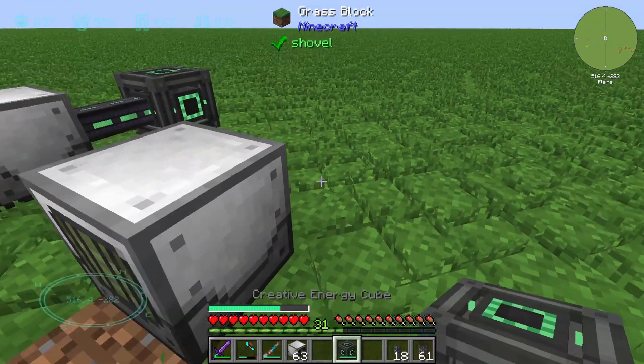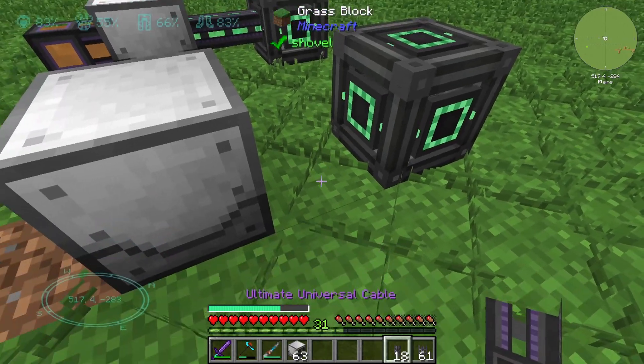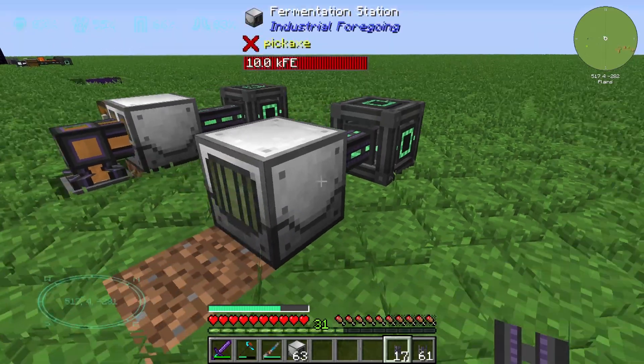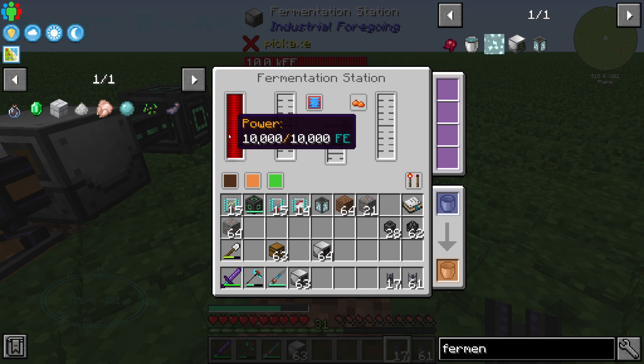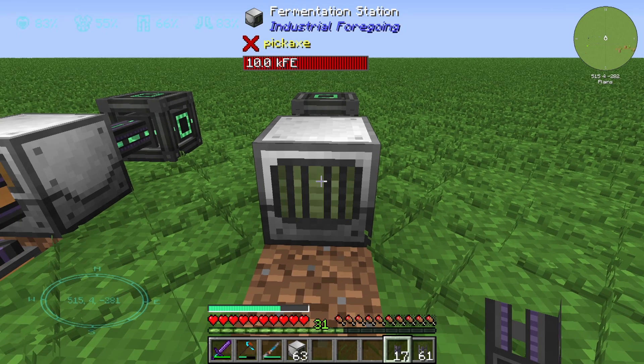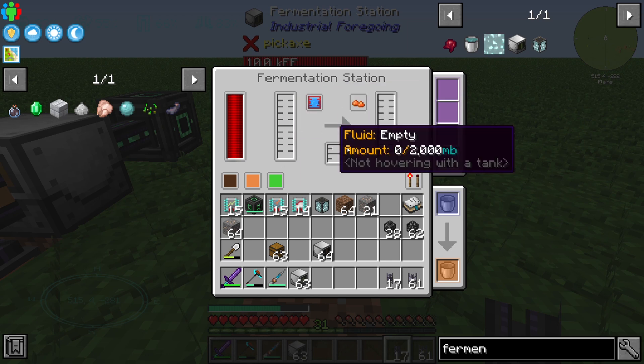First we need some energy. We will connect this energy cube with a cable like this, and we can see that we have stored in some energy — that's fine. The next thing we need to make sure is that we have different interfaces here.